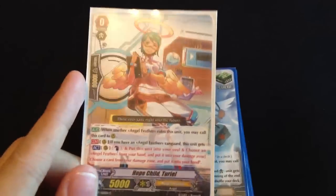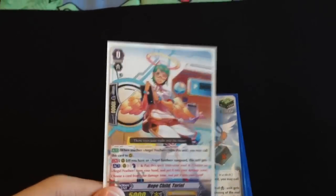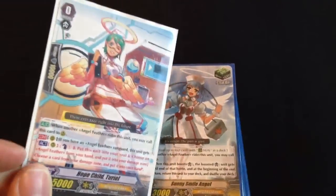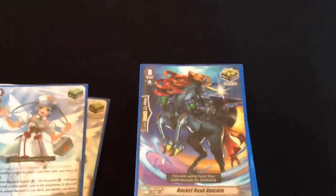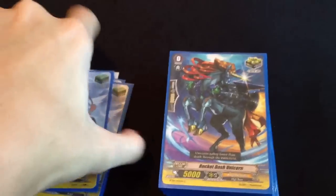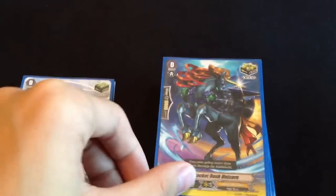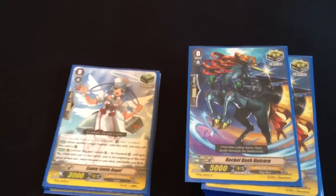Thunder Vanguard's Turnial — the new one. I was told to play this instead of Thermomite Angel by a lot of people, so I tried it, but realistically I'm not sure if it is better or not than Thermomite Angel. I'll have to see. 4 heals, because they go back to your deck, and you can get them from your damage zone to your hand to play them to go back to your deck.